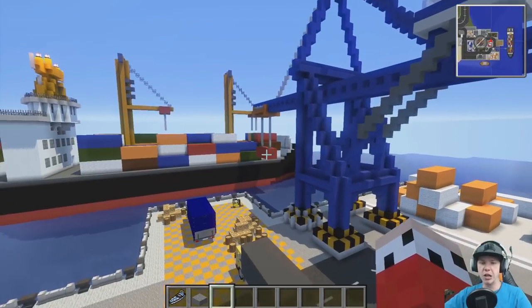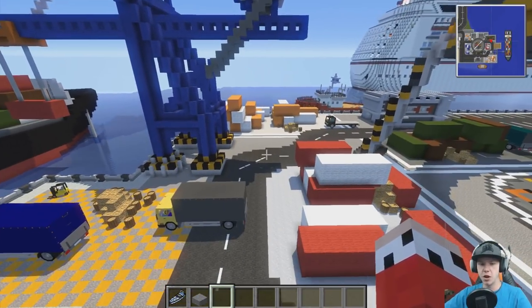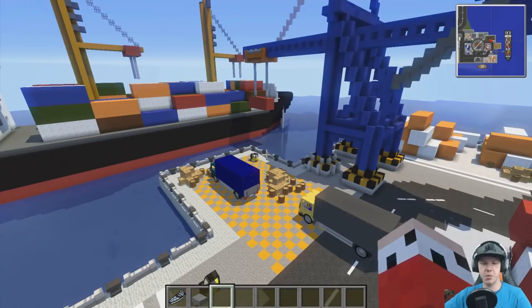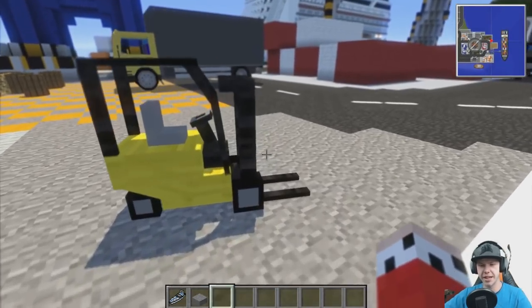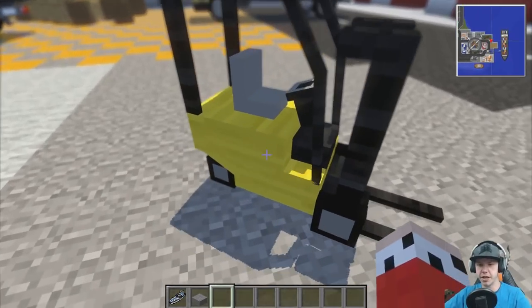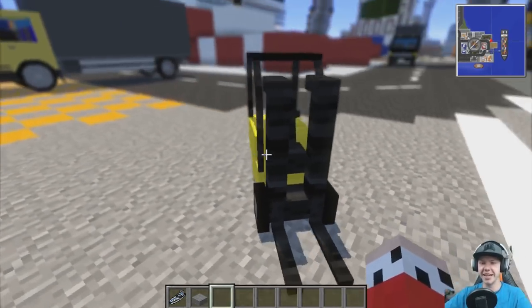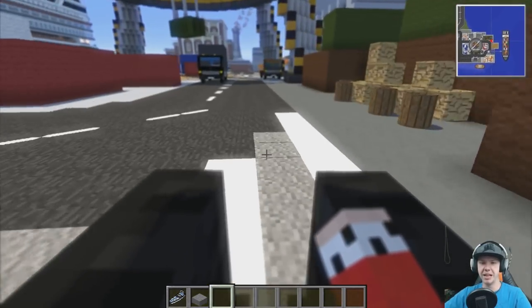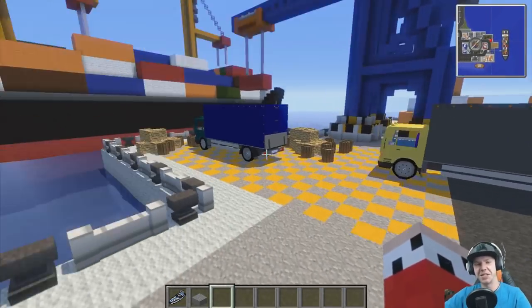The big cargo crane at the back unloads containers off - it slides them underneath onto a truck, the truck drives to the crane, which then picks it up and puts it where it needs to be. We've even got little forklifts - these are technically alive, they're actually mobs from a mod I installed. I think they make a cow noise which is a little bit scary! He tracks me, but you can drive them. They're a little bit quick and weird, but little touches like that around the city - I absolutely love it.